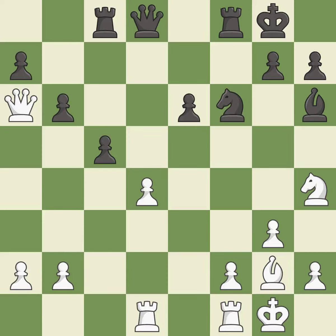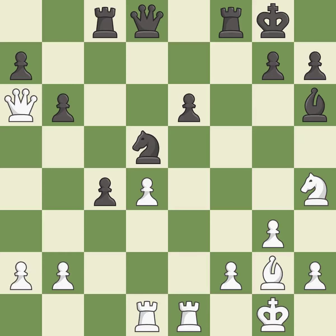This activates a rook by developing it off its starting square — it is best. This is a fair move — it is good. This overlooks an opportunity to threaten winning a pawn — it is a mistake. This is the strongest option — it is best. This threatens to fork pieces — it is best. This misses a much better move — it is a mistake.